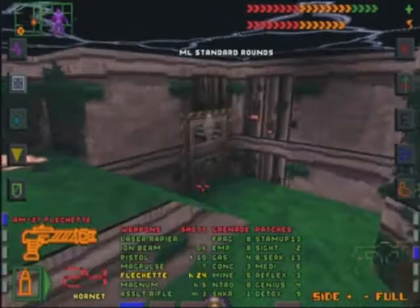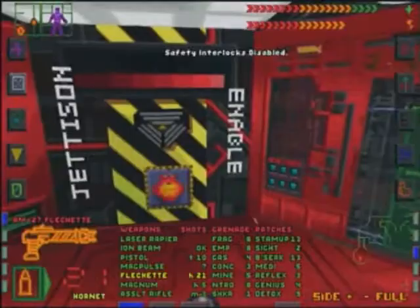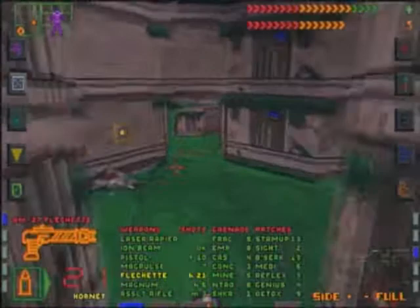I was not looking where I ought to have been to see that we had gotten Alpha security down to zero. Zero percent, great. First we'll finish up our business here in Delta. Safety interlocks disabled. Then we will head for Alpha and see what is in the SHODAN locked door there.